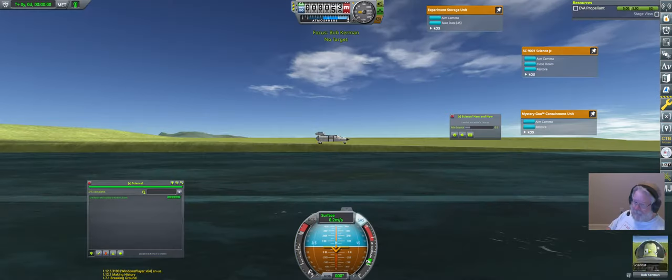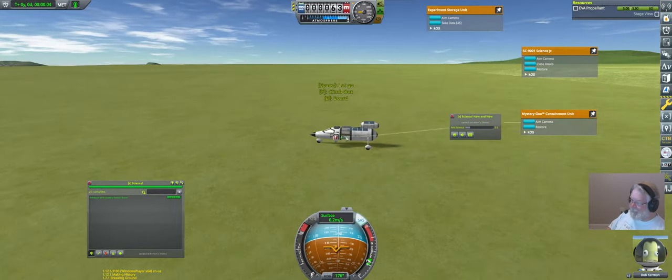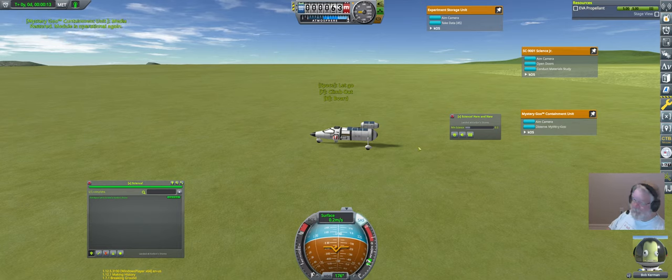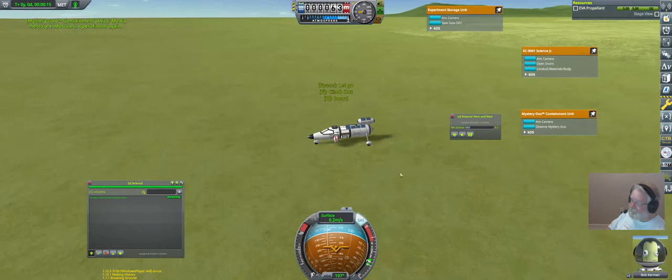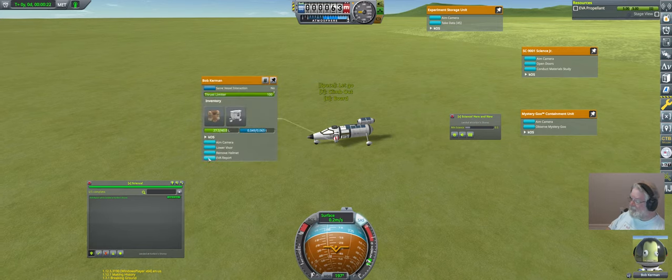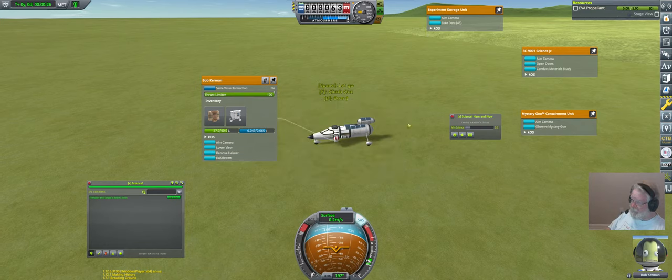Once I've gathered everything and collected it all into the container — which resets all the experiments so I could gather more temperatures and pressures separately — the materials bay and containment unit have to be reset explicitly by a scientist. So we are going to hop out real quick, Bob can reach them, we hit Restore on one, and Restore on the other, and it's operational again. At this point if I needed to I could do another EVA report, but I've already gathered the EVA report from here, so we're done.